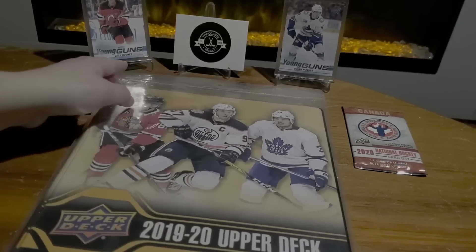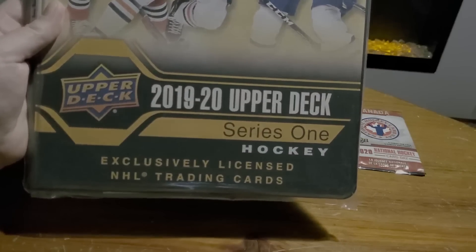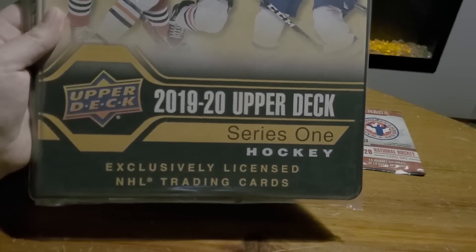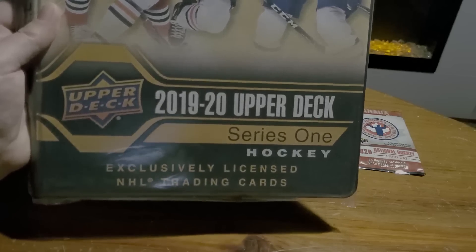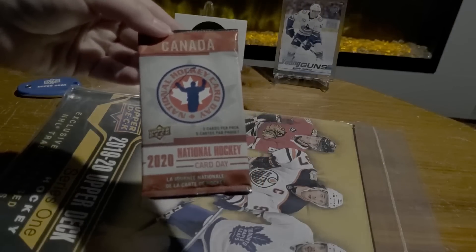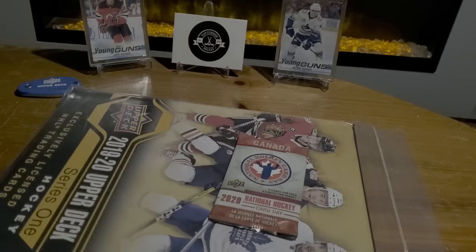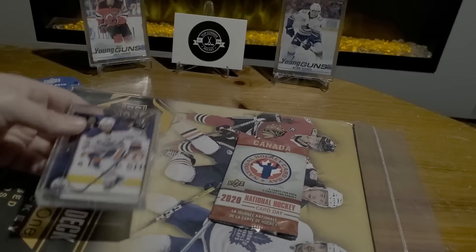Welcome back everyone. We finally got around to picking up the 2019-20 Upper Deck Series 1 Starter Binder. With Series 2 coming this week, we thought might as well end off with some Series 1 here before Series 2 drops. As a bonus, we also have an extra pack that we picked up on National Hockey Card Day in Canada. We got that beauty to open and we also did a couple of group breaks, so let's see what we got.